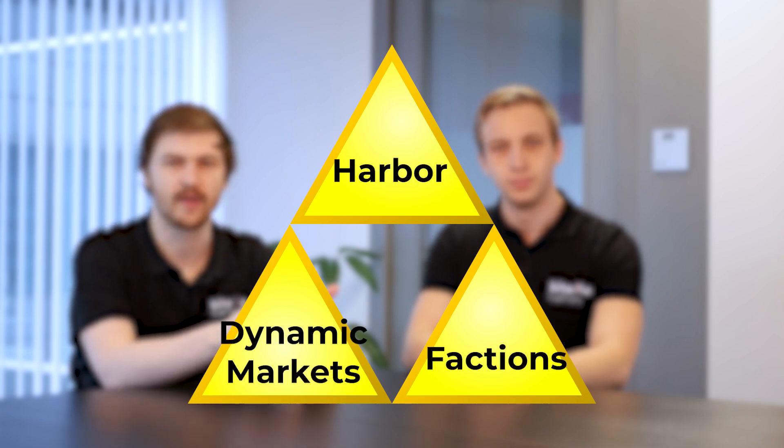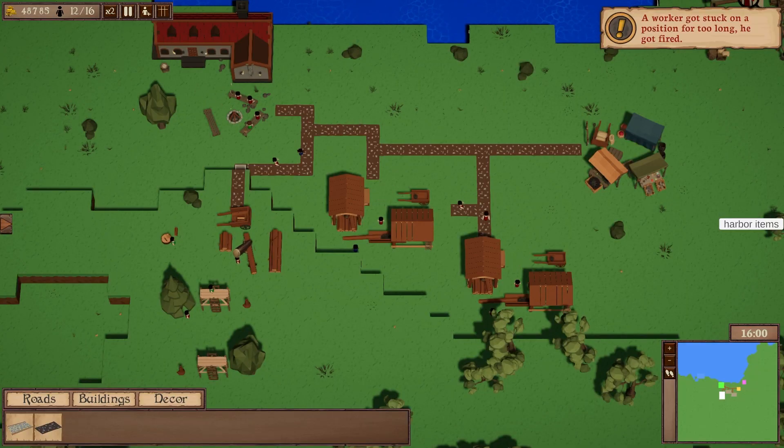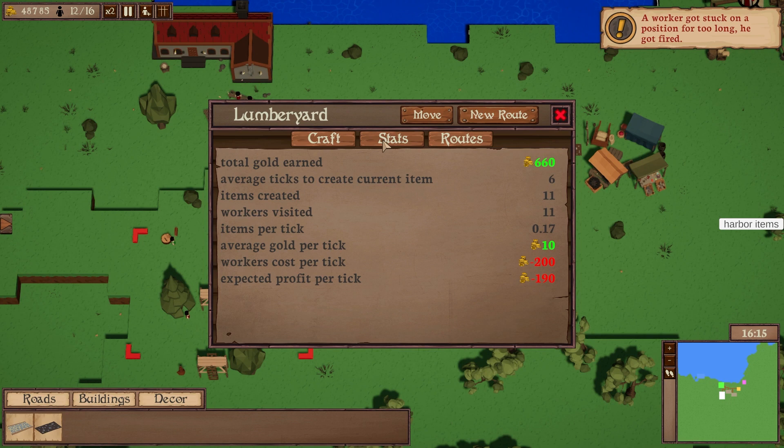The entire system is basically one giant triforce: the harbor, the factions, and the dynamic markets all work together seamlessly. If you buy something from the dwarves, your own prices may suffer or increase from it. Supply and demand was quite complex — Thomas used input from both me and William as well, because just getting the initial logic right was quite tough.